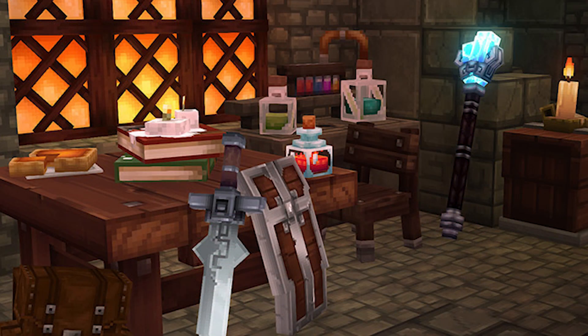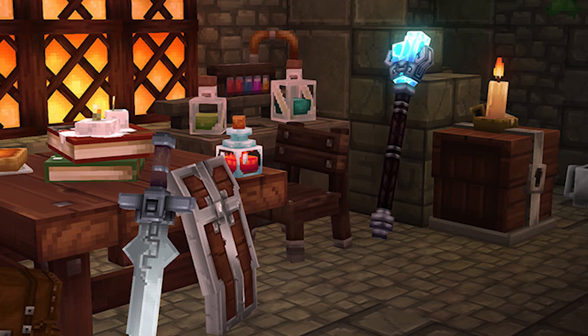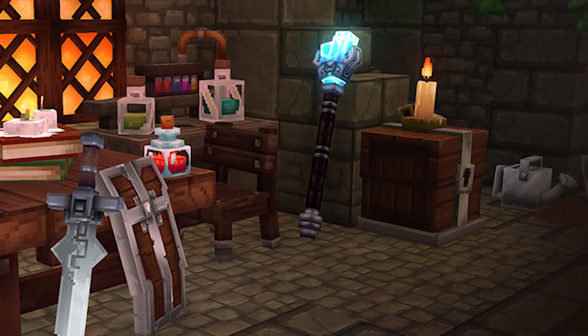The last image that I want you to see is not new, but I find it interesting because we can see in detail different items from the game, such as a cut pie, some melted candles, a shovel, and the scepter that appears in the game trailer.